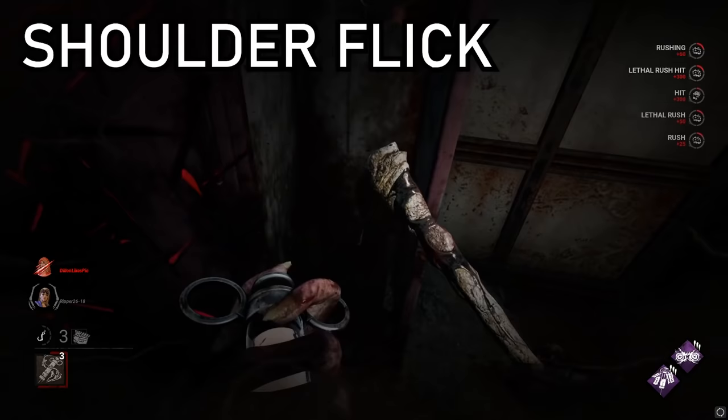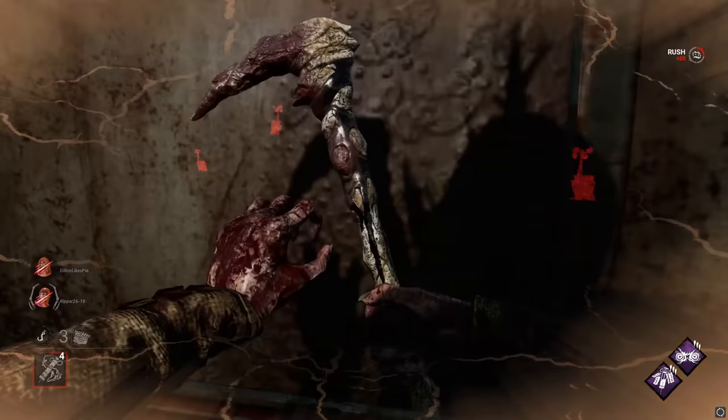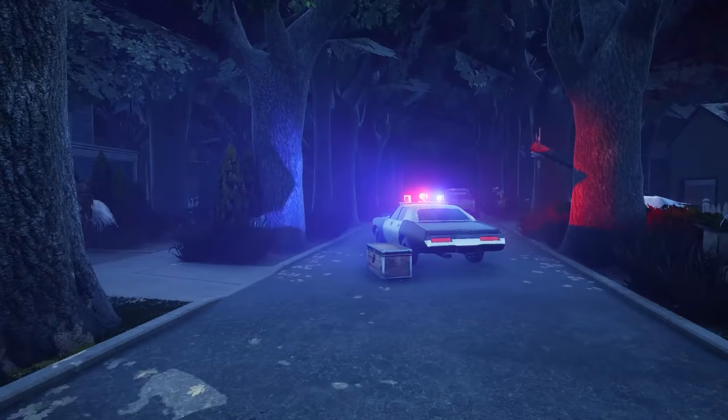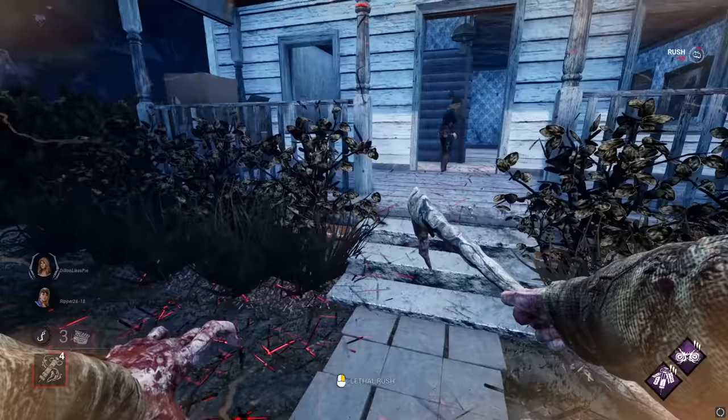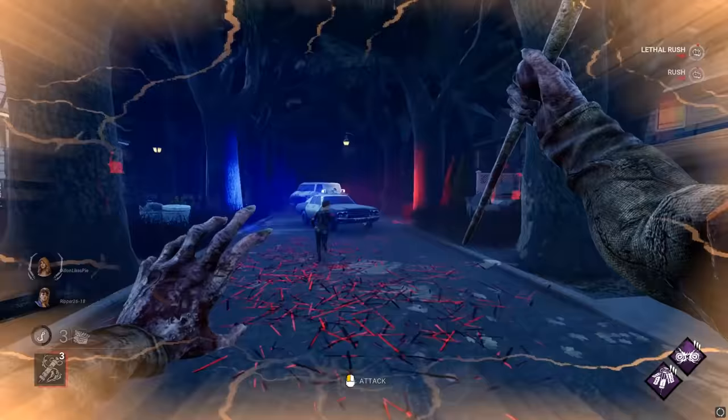To pull off a shoulder flick, you need to position yourself to the immediate left or right of a survivor and rapidly flick in the direction they attempt to spin. Think of it like a 90 degree flick that you pull off whilst already touching a survivor. Doing this will transfer your huge initial hitbox over to that side and give the survivor no chance of escaping a hit. This is a little bit tricky to pull off properly as you've got to be very quick at reacting to the survivor's movement, but with only a little bit of practice, you'll have it down in no time.